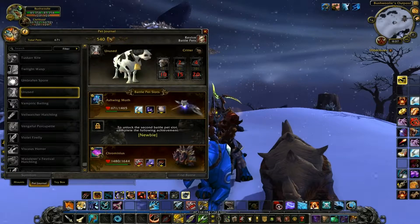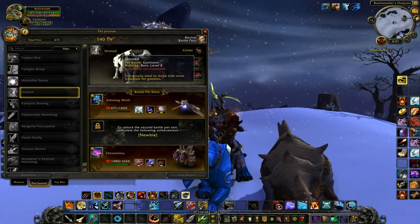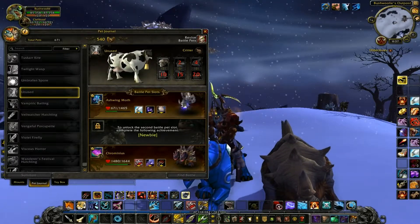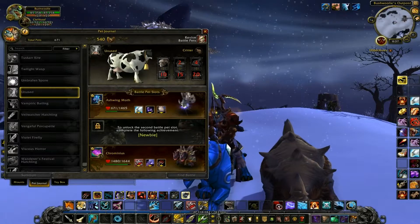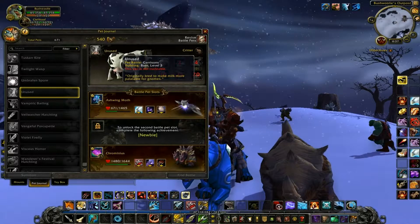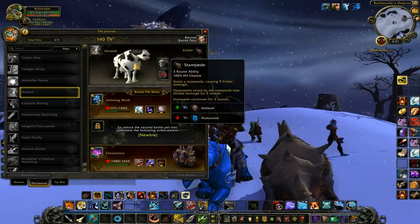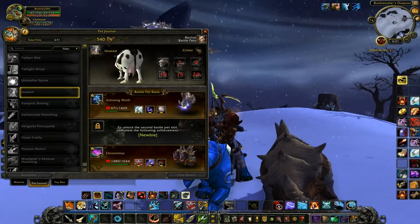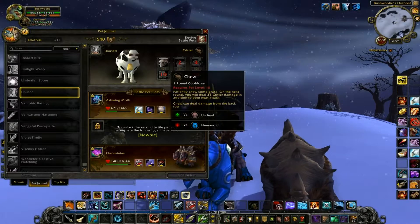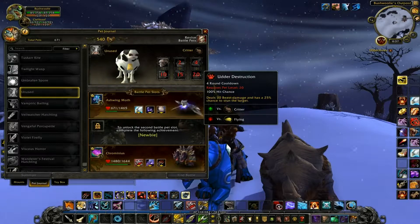There's one named Unused — not sure if this is an error or something. Apparently it's from the battle pets and garrisons for Barn Level 3. It is a cow, and I would very much like this pet. Its abilities are Stampede, Chew, Mother's Milk, Feed, Where's the Beef, and Utter Destruction.